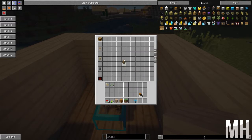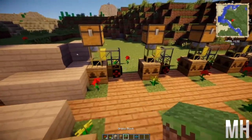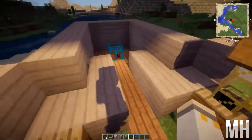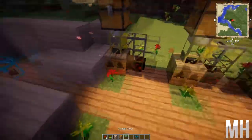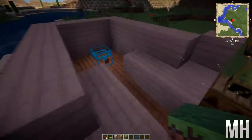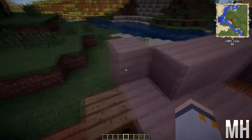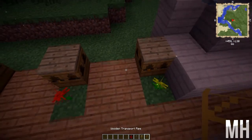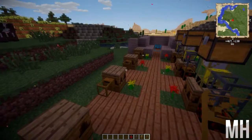This is all just for one automatic machine, so you'll have to repeat the process for each one. Right, let's do this. I've got my apiaries down. The first thing you're going to want to do is get your wooden transport pipes and everything else you need. You want to have the wooden transport pipe coming out of the apiary, like so.